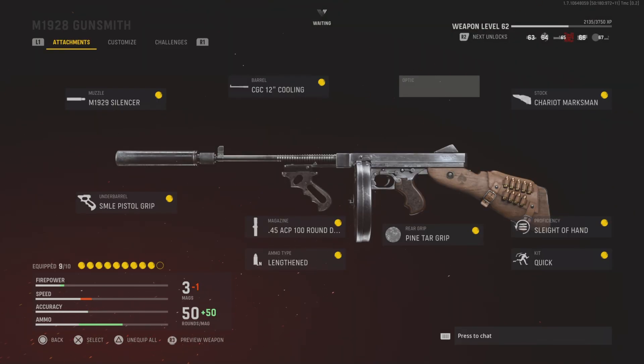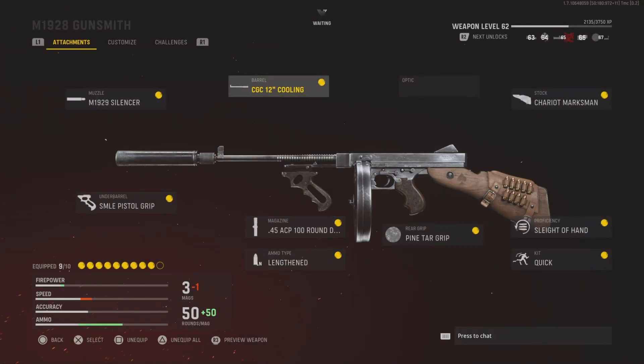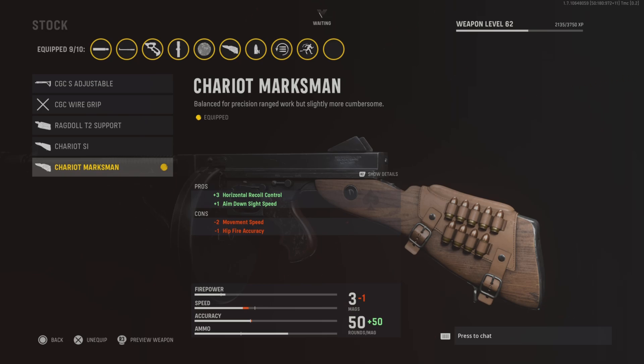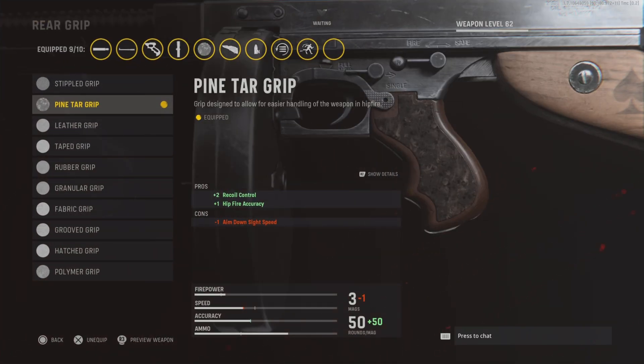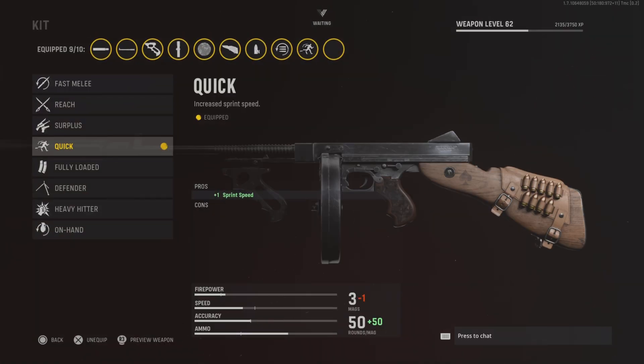Next up we have the M1928, also known as the Thompson. In my opinion, this is probably one of the best SMGs in the game right now — it's really underrated. I guarantee this is going to be meta when Warzone comes around. We've got the silencer, the pistol grip, and the 100 round drums, which is my favourite thing about this weapon. 100 rounds on an SMG — the accuracy is honestly ridiculous. It's really good, especially for Das Haus and Shipment. We then have the cooling barrel to increase the accuracy, the stock to increase the accuracy since it does have quite a bit of recoil, and the pine tar grip to also increase the accuracy and recoil control. Sleight of hand to reload faster, and then quick kit for faster sprint speed.